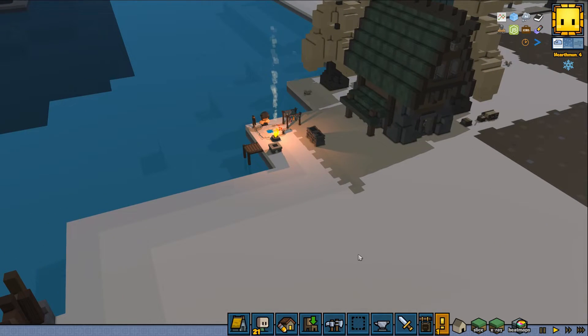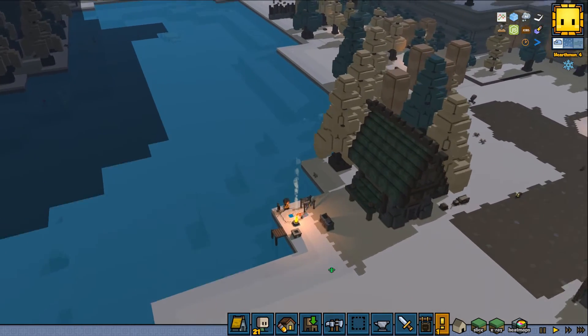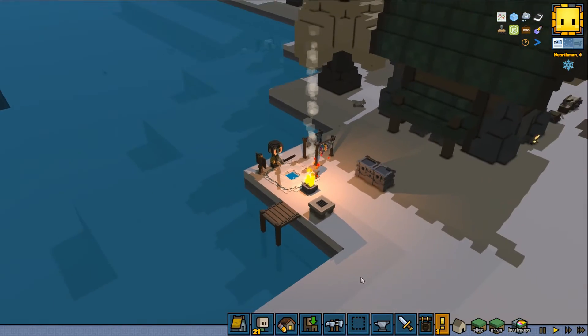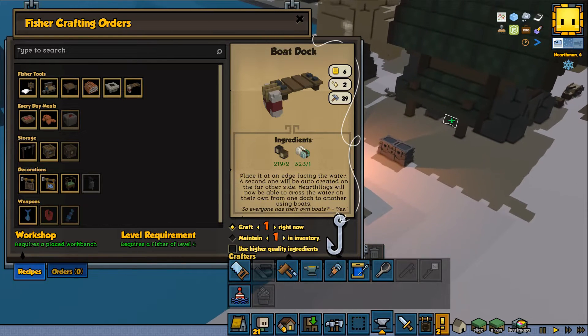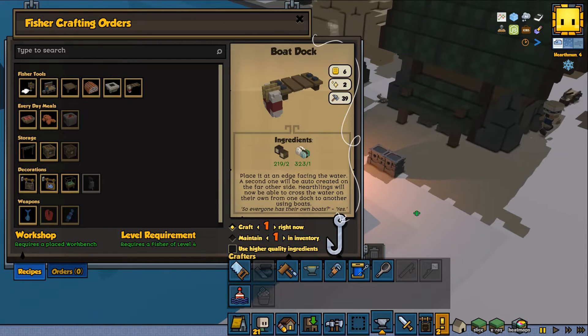I saw also that the Archipelago mod - if you guys know about that one - I do use it, that's why we have our fisher class here. Bruna has added some sort of boats to it. Let's see if the fisher has something. Oh, here it is - boat to dock! This is a new really cool thing, let's try it guys. I have way too much bundle of fibers, I'm going to try to use up all of that.